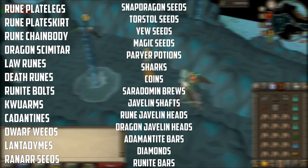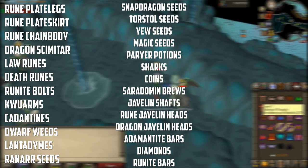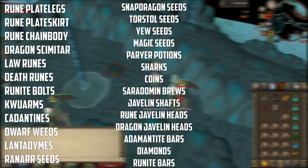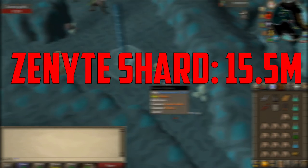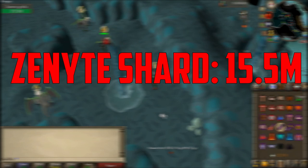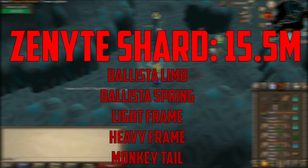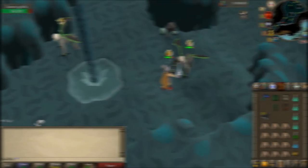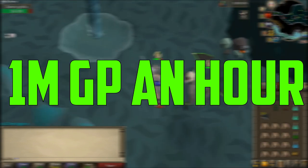They can also drop Prayer Potions, Sharks, coins, Saradomin Brews, Javelin Shafts, Rune Javelin Heads, Dragon Javelin Heads, Adamant Bars, Diamonds, and Runite Bars. The item that people camp them for that also brings the most profit per hour is the Zenyte Shard, worth 15.5 million GP, and drops 1 in 300 kills. They can also drop the Ballista Limb, Spring, Light Frame, Heavy Frame, and Monkey Tail, which are more rare and are really just troll drops. If you kill the Demonic Gorillas, you can get 1 mil an hour, but if you receive a Zenyte Shard — which you are likely to — it jumps to 2 mil GP per hour.